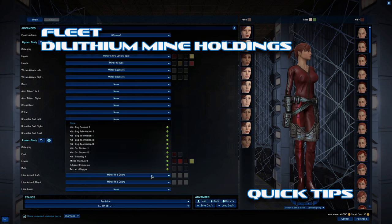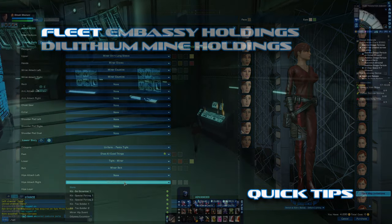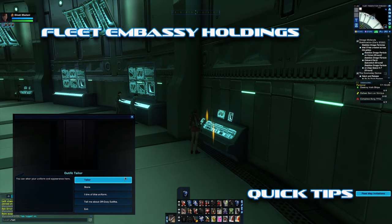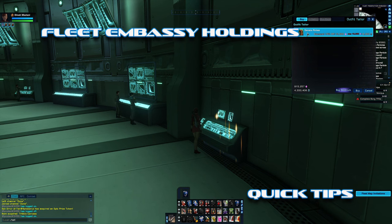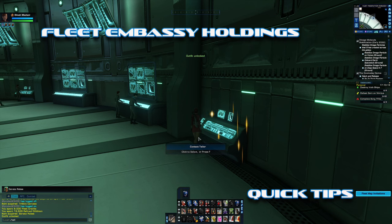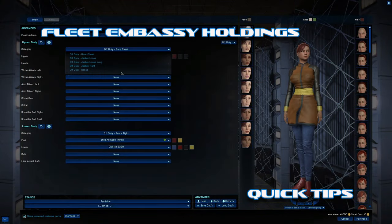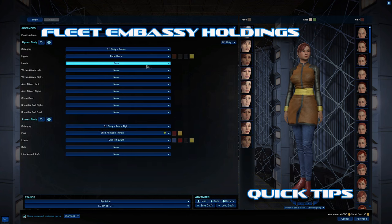I'm just going to take them off right before we go to the fleet embassy. At the tailor at the embassy, you're going to buy these robes — those are actually the Romulan robes. They're not in off duty... well, actually they are in off duty.